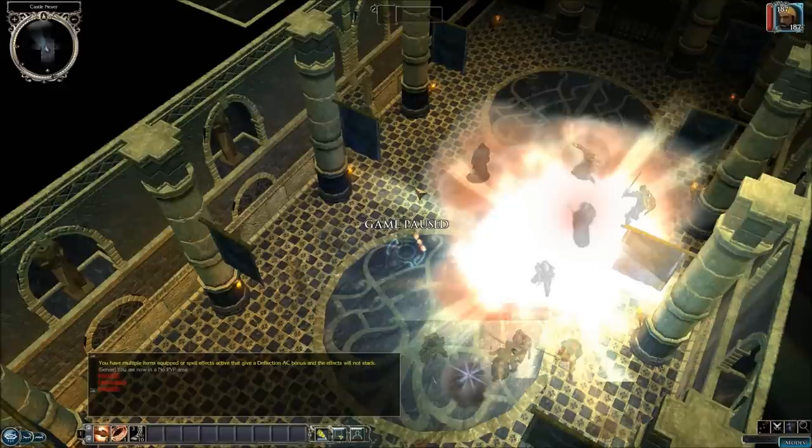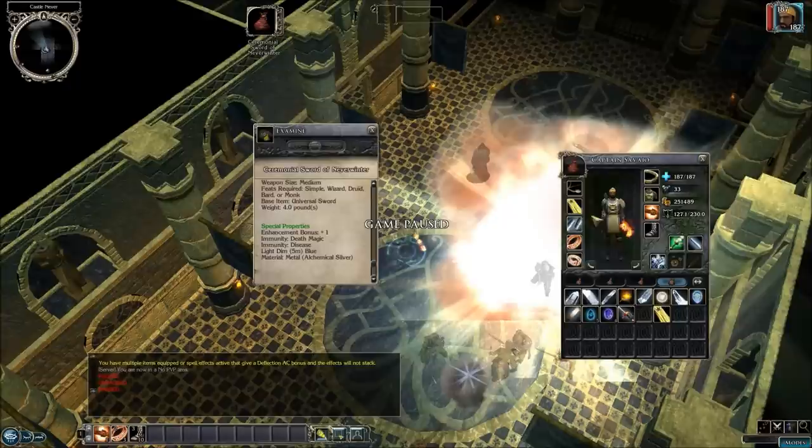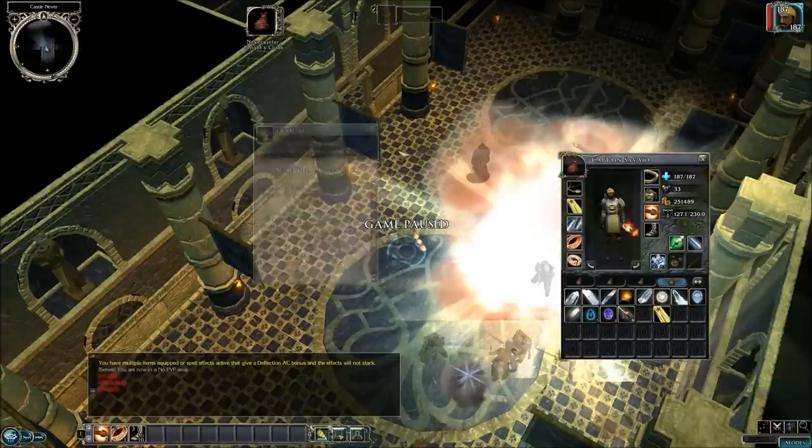Welcome back to Let's Play Neverwinter Nights 2 original campaign. This is the big boss. We are inside Lord Nasher's castle, and we were automatically equipped with the Ceremonial Sword of Neverwinter and also this Neverwinter Nights cloak. They're decent equipment, but I believe the equipment that we had previously was much better.